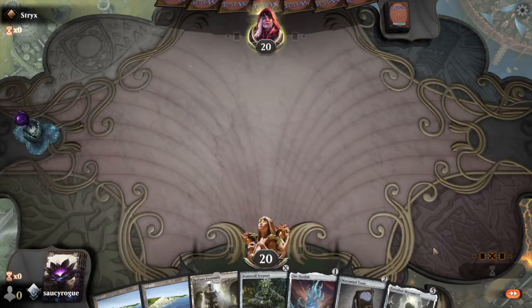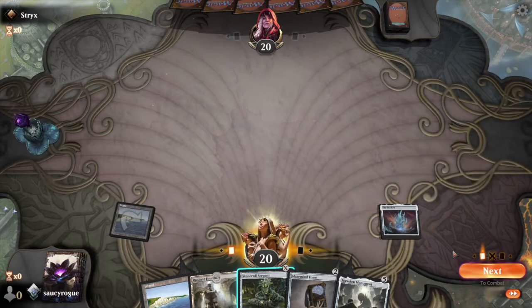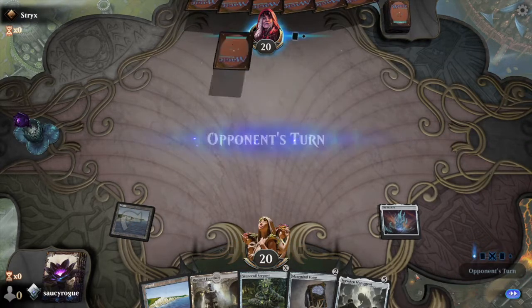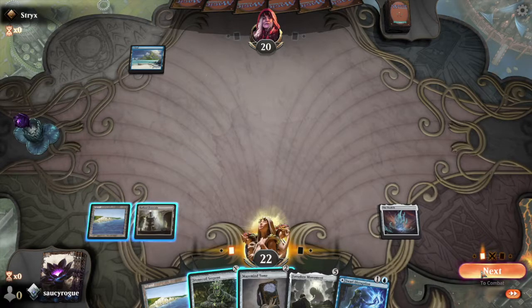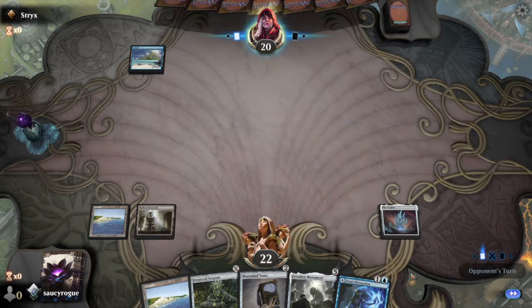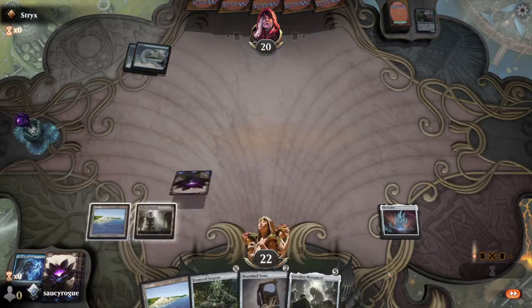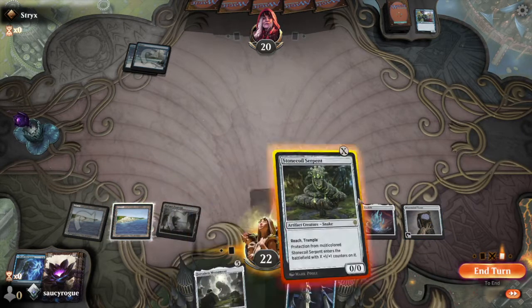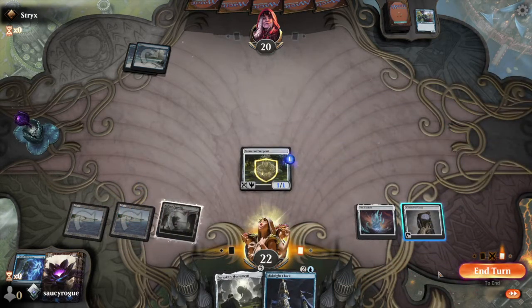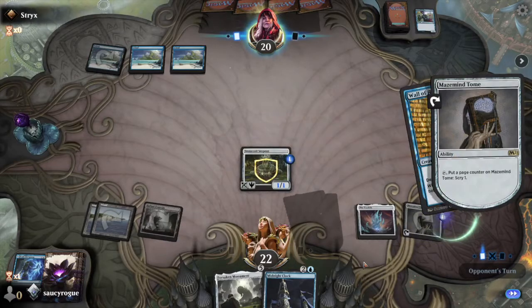Okay, two islands, a Radiant Fountain, a Serpent, the Ozolith, Maze Mine, Tome, and a Forsaken Monument — very nice opening hand. Our opponent also plays an Island. We gain two life off of Radiant Fountain. Sworn Guardian — let's use our Jawari Disruption on that, just for fun. Tome in play. And since we're going to have an Ozolith in play, we might as well put a Serpent out for one counter right now.